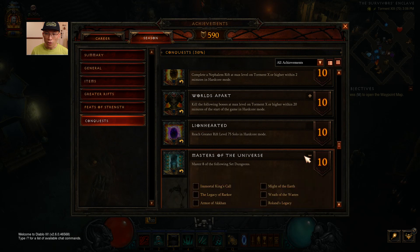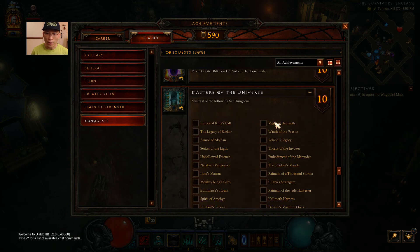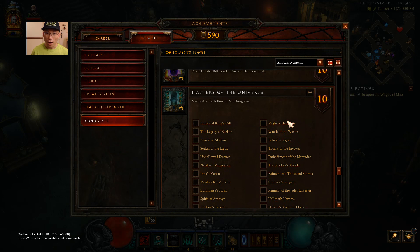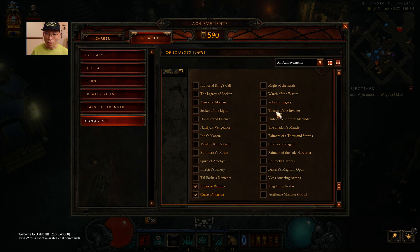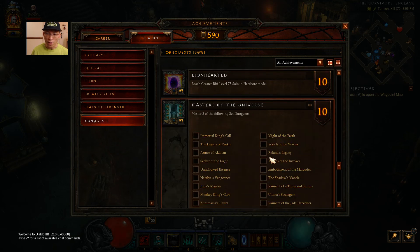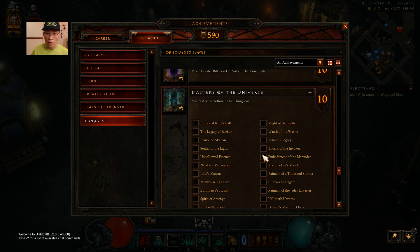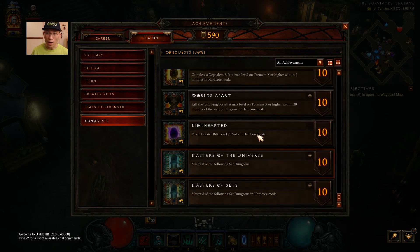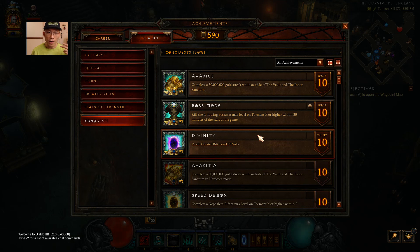Another Conquest is Master of the Universe, where you have to master eight set dungeons. I'm not really into mastering all the dungeons. Each class only has a certain number of sets, so in order to do eight of them you probably need more than one hero. And like I said before, it's all about aligning your objectives. If you push for higher Greater Rifts and divide your attention across multiple heroes, you may not be able to accomplish some objectives within the time you have.